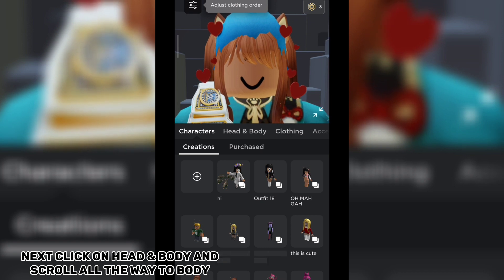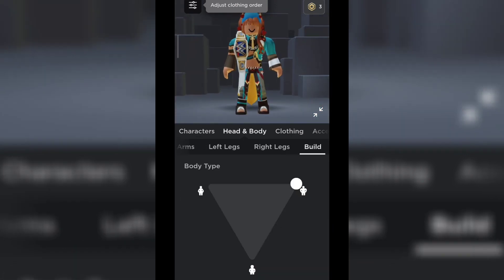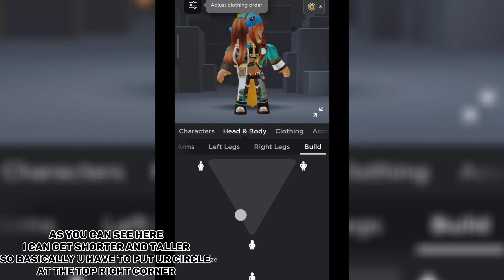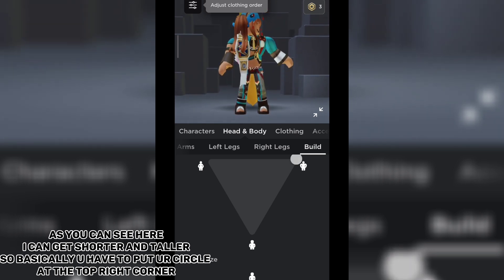Next, click on Head and Body and scroll all the way to Body. Adjust your height to be the tallest. As you can see, you can get shorter and taller — you have to put your circle at the top right corner.